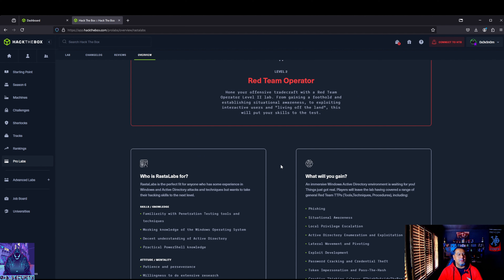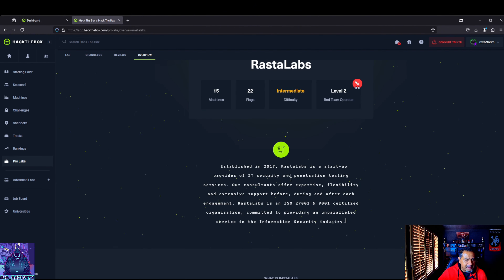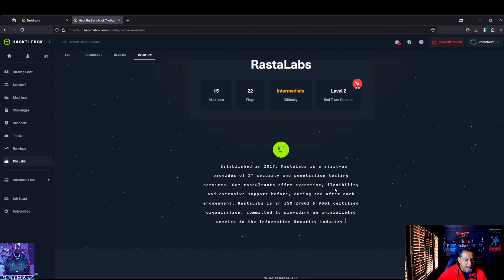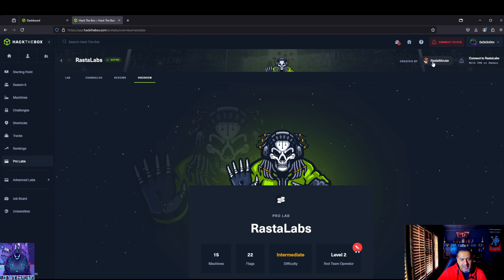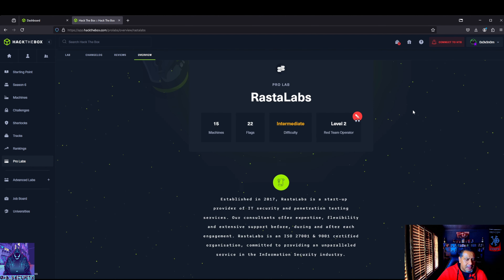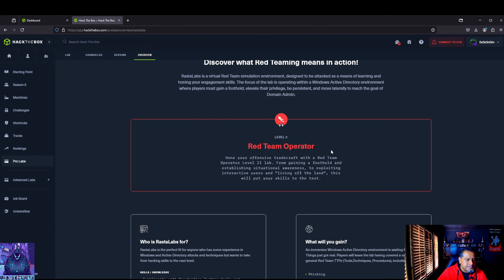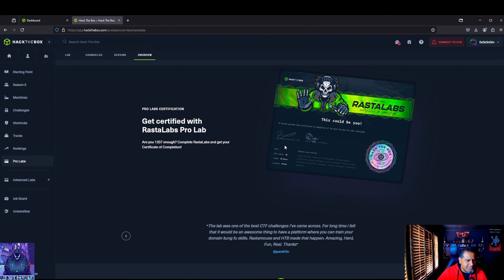This lab really helped me put the pieces together from a concept framework standpoint. I would highly recommend it as a supplement to CRTO training, and even if you're not doing the CRTO, just for training and learning — especially if you're new to C2s but have that baseline built up. For those that didn't know, Rasta Labs is created by Rasta Mouse, who is one of the main instructors on Zero Point Security for the CRTO. It's pretty cool that he created or helped develop this lab.